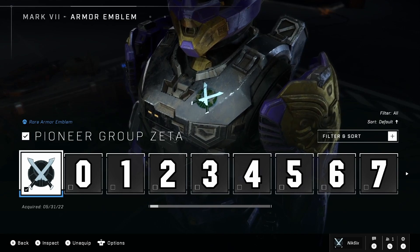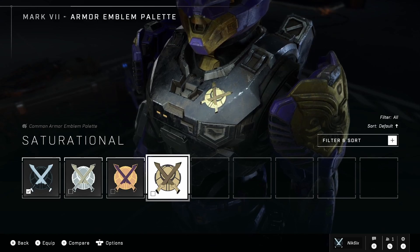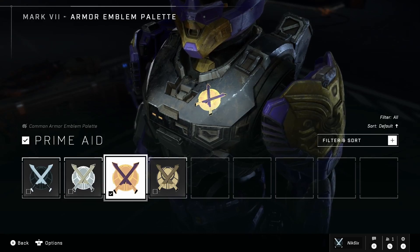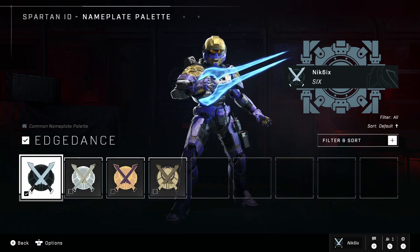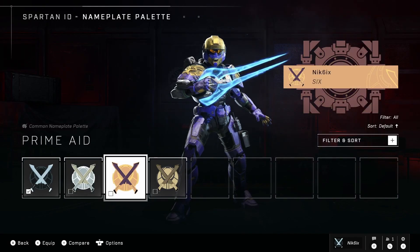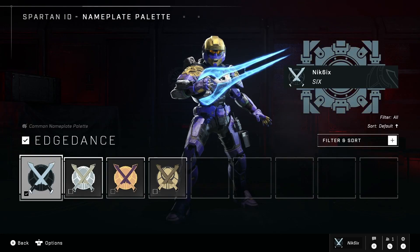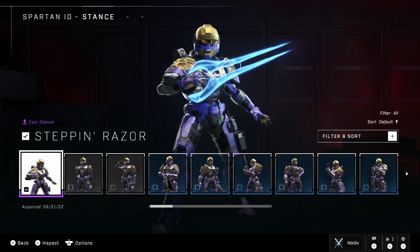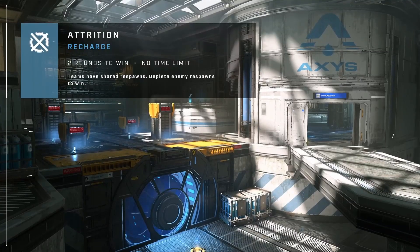The emblem we get is called the Pioneer Group Zetta. It has three color variants: the Jackal Den, the Primate, and the Saturational. I'm going to go with the Primate — it fits best because of the purple. We also get a nameplate with the same color options. I'll probably go with the Edge Dance default, which looks really nice. We also have the Step In Razor stance, which looks cool — we'll get a closer look at it in game. Alright, let's hop into a match.